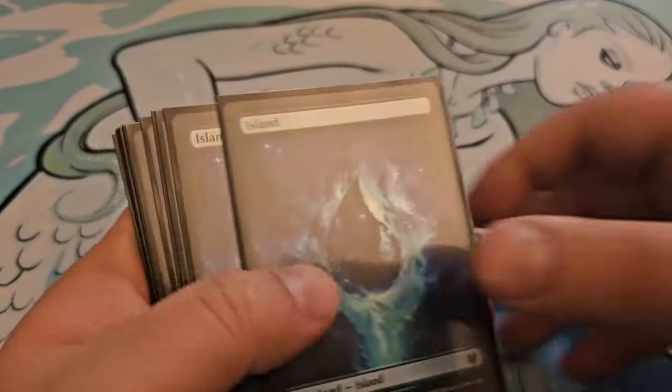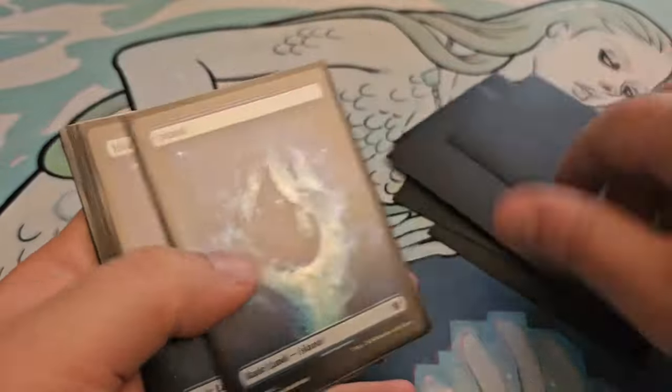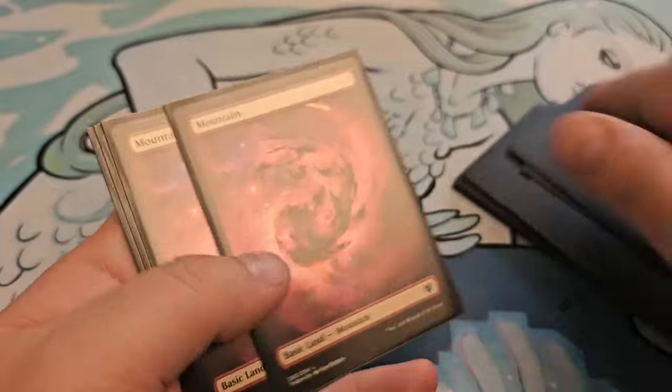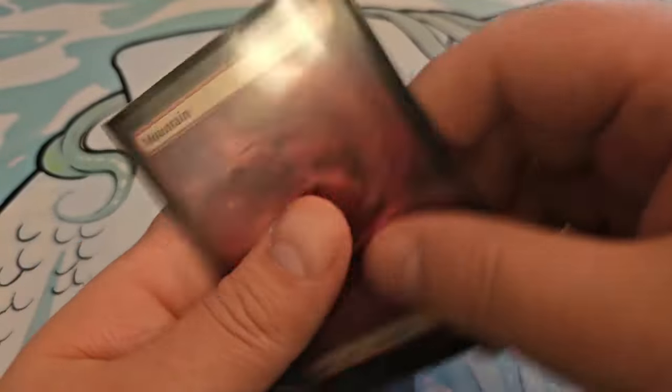For basic lands, we have 11 islands and 6 mountains.